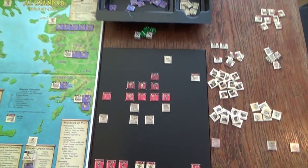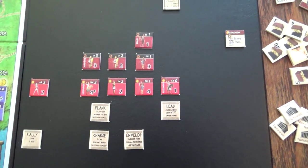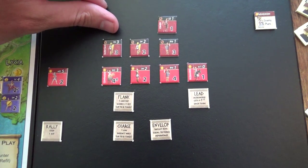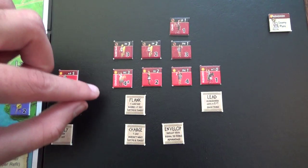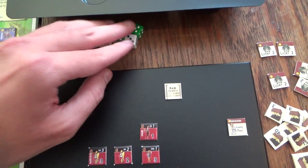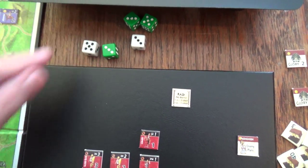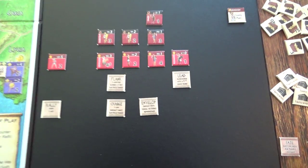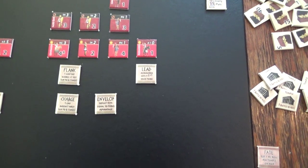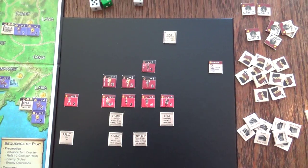The way combat rolls work in this game - all units in the same tier attack simultaneously. All units with initiative of three, that would be the Sacred Band and our Companion heavy cavalry, attack simultaneously. You can either roll multiple dice or roll one die and keep rolling until all units in one tier have attacked. I roll green dice for enemy and white dice for myself.